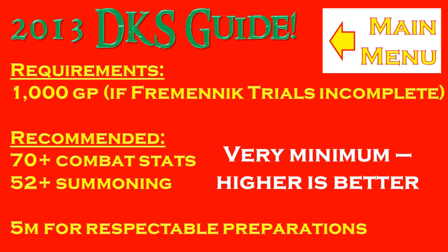The stats we recommend — these are the minimum stats, and they are kind of massy stats because DKS has become a lot harder. Basically they are 70+ defence, 70+ in the style you're using, 70+ constitution, 60+ prayer, and 52 summoning for the Terrorbird. It's a very hard boss and you stand a very high chance of dying, especially if you're getting in a smaller team.